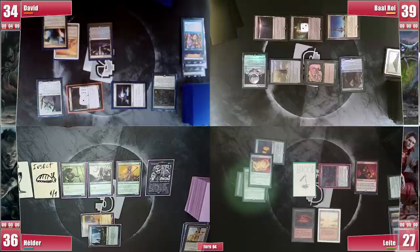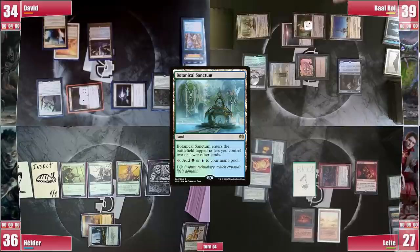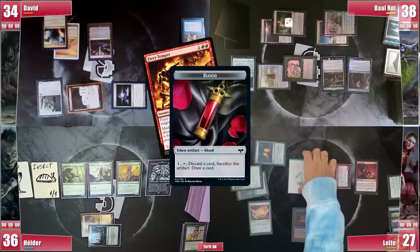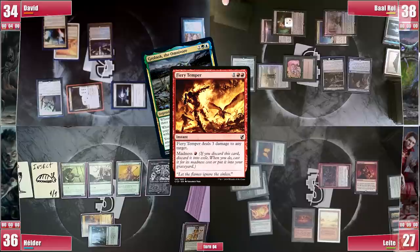Baal untaps 4 permanents, milling 4 cards. He plays a tapped Botanical Sanctum and casts his commander Grolnok the Omnivore, banking on upcoming milled cards. In Baal's end step, Leite sacrifices his Blood token, discarding a Fiery Temper and casting it through its madness cost, dealing 3 damage to Grolnok. Baal feels forced to respond with Pact of Negation. Leite then taps out to float mana and mill more cards in his next upkeep.